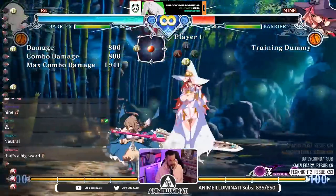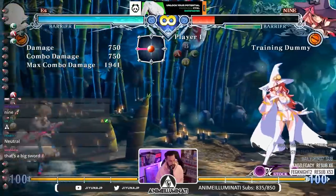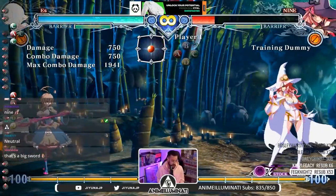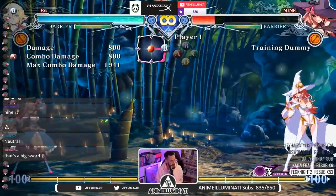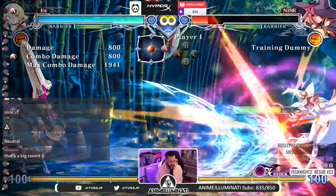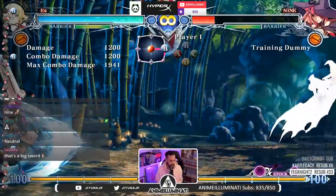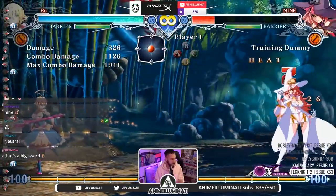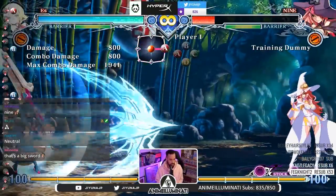Those are her buttons you want to press. Another really important part of her game is her fireball — she probably has the best fireball in the game. She has a fast one and a slow one and she can do them back to back: fast fast fast, slow slow fast, slow slow. They have different properties — if you hit a slow one and then send one behind it, it gets powered up. And it doesn't knock down, which is good on its own.